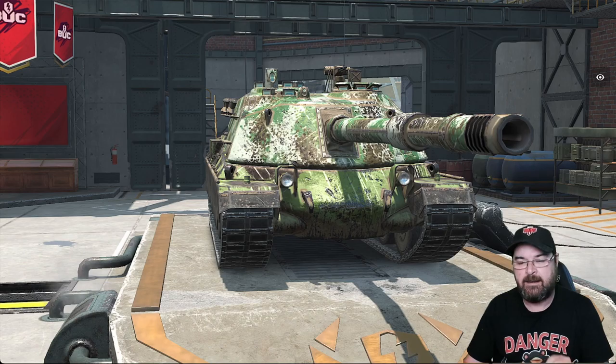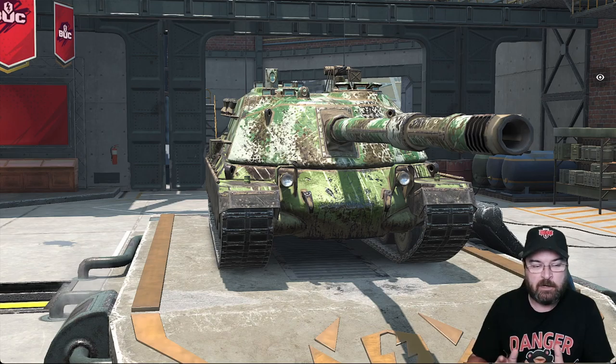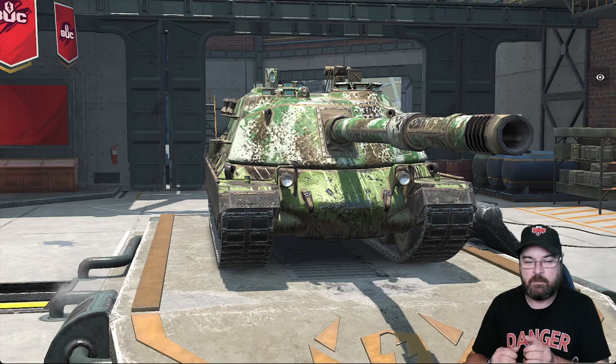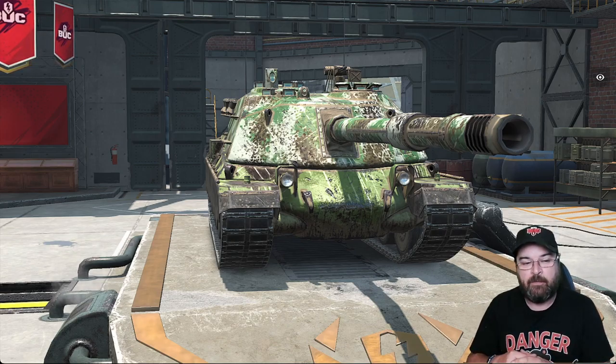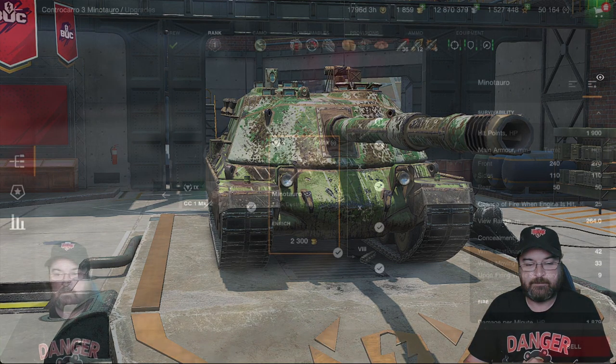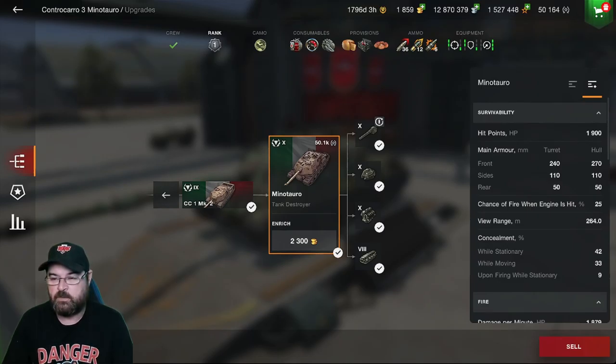We're going to look at this tank in a bit more depth — the normal thing: tank overview, stats, equipment loadout, provisions, consumables, then we'll jump into a couple of games. Unlike some of the other Italian tanks, this one only comes with one gun and it is an auto reloader — no single shot option, unlike the tier 5, 6, 7, and 8. Like the tier 9, it's auto reloader only.